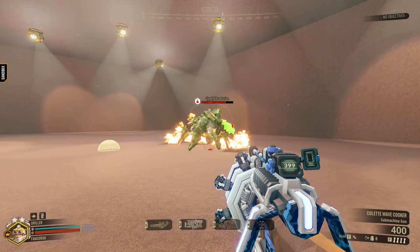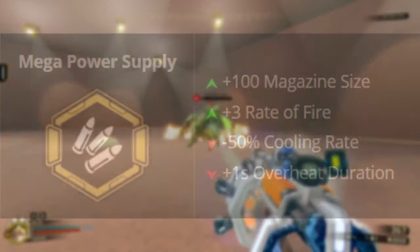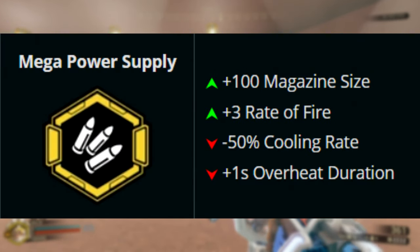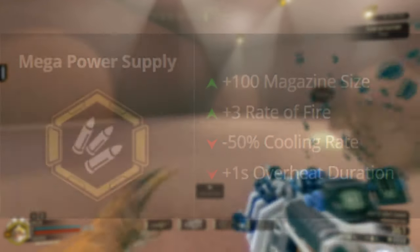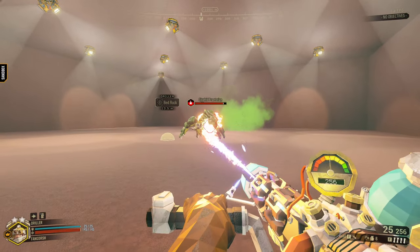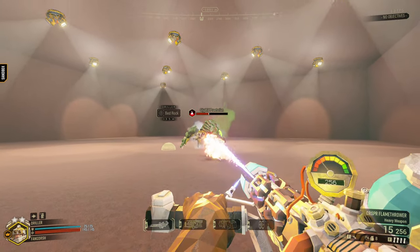The Mega Power Supply gives the Wave Cooker more ammo and a faster fire rate, at the cost of half your cooling rate, and the cooker takes a second longer during its overheat duration. Both of these guns, when built properly, bring havoc to the bugs living on Hoxes. You'll see.